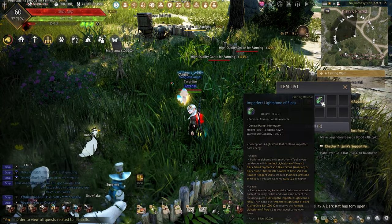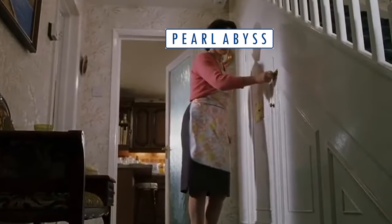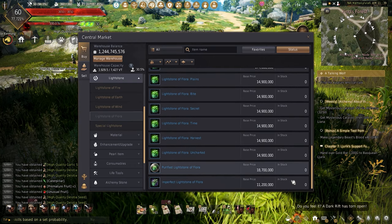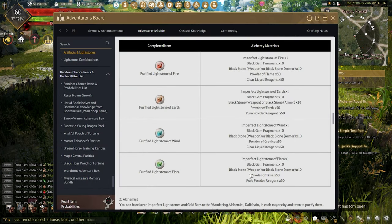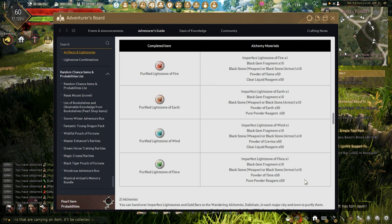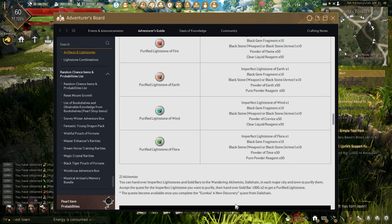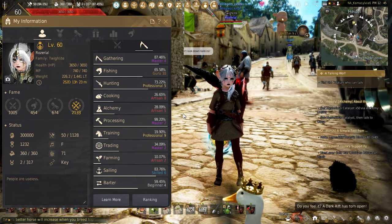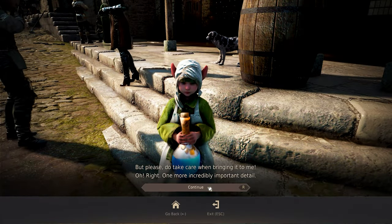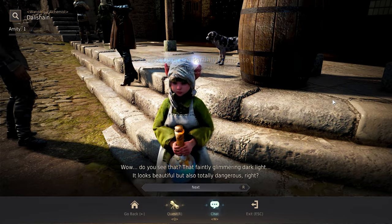Imperfect flora lightstones are rare drops while life-scaling — and when I mean rare, these things drop rarer than the love that Pearl Abyss gives us in life-scaling — and can be bought from the central market. These have to be purified either having Guru 1 using 10 black gem fragments, 10 weapon or armor blackstones, 50 powders, 50 pure powder reagents, and 1 imperfect flora lightstone to create a purified lightstone of flora. If alchemy isn't your thing or it's too low, you can turn in one imperfect lightstone of flora and two 100g gold bars to Dalashan in any major town to get one purified lightstone of flora.